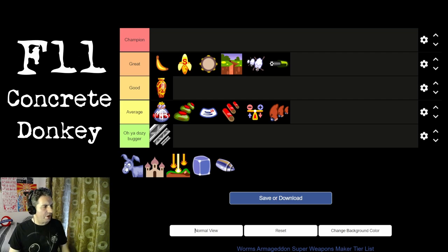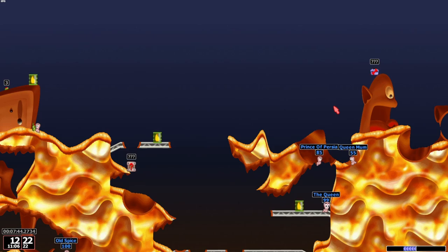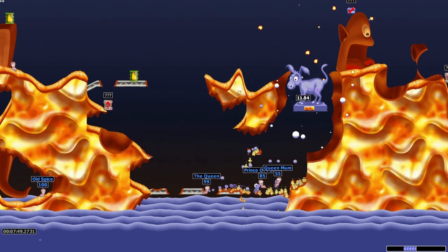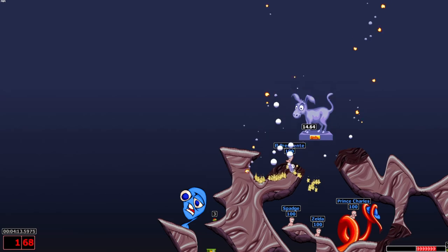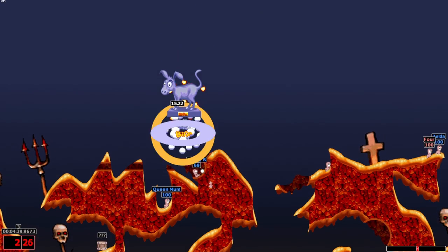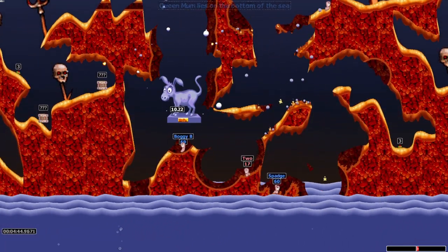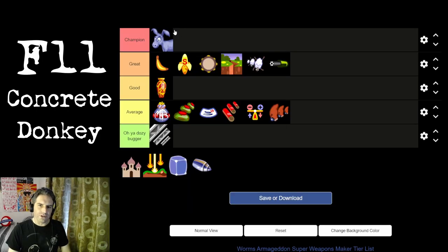Into F11 with the concrete donkey — probably the main weapon you'd want from a super weapon crate. It drops down vertically, causing an explosion of up to 100 damage each time it hits the ground, continuing downward until it enters the water. The damage is phenomenal, and if you have worms clustered vertically it's an absolute no-brainer. It is limited to its vertical axis, so spread-out worms reduce its effectiveness, but honestly if it could go diagonally or horizontally we'd never want another weapon. Champion tier.